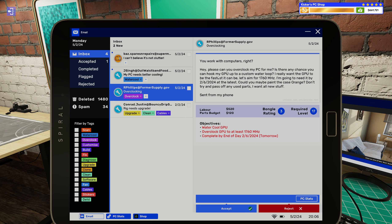You work with computers, right? Hey, can you overclock my PC for me? Is there any chance you can hook my GPU up to a custom water loop? I really want the GPU to be as fast as it can be. Let's aim for 1760 megahertz. I'm going to need it by 26th of 2024 at the least. Could you maybe paint the case orange? Don't try to put some of the used parts on all new stuff.